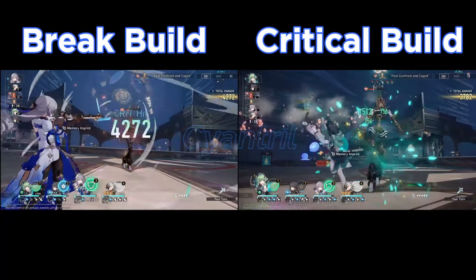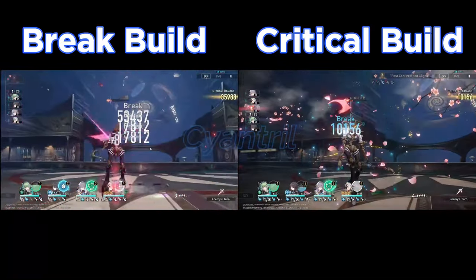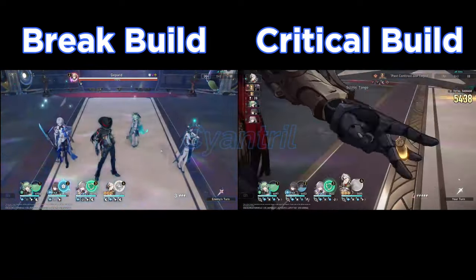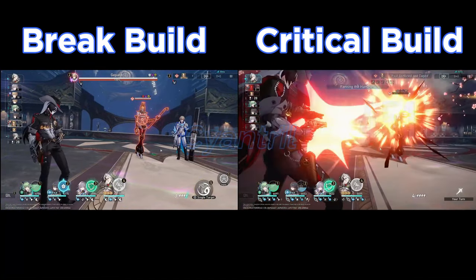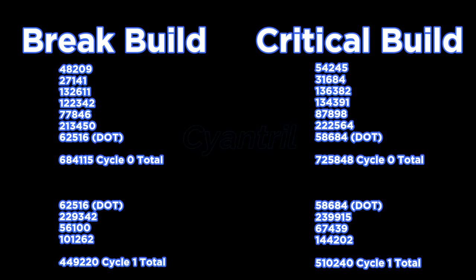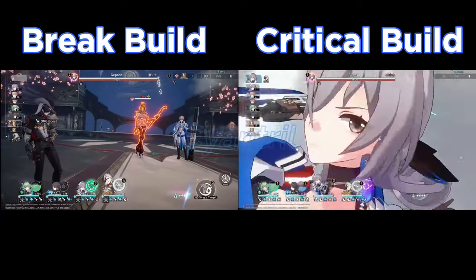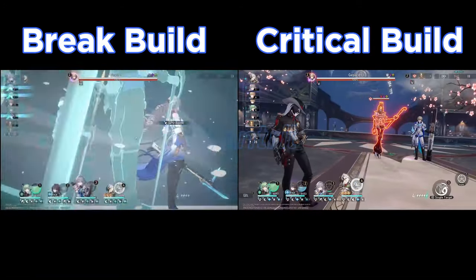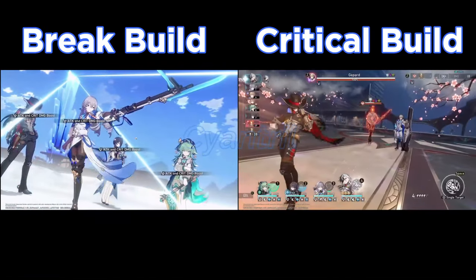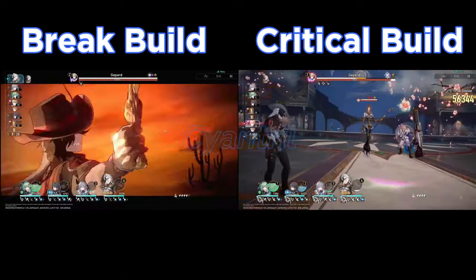I calculated all the damage dealt by Boothill on a Google spreadsheet but wanted to make it more presentable. I'm not sure if I should label each damage instance — like whether this was a basic attack or ultimate. I do include damage over time from the break itself, but if people want a more detailed breakdown, let me know. I haven't done this type of video in a while, so I'm taking any feedback you have.